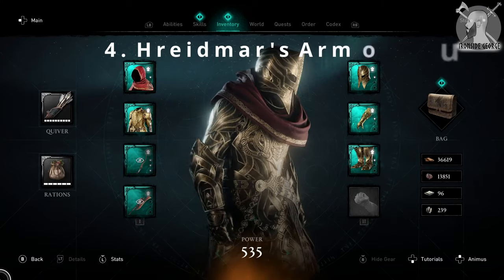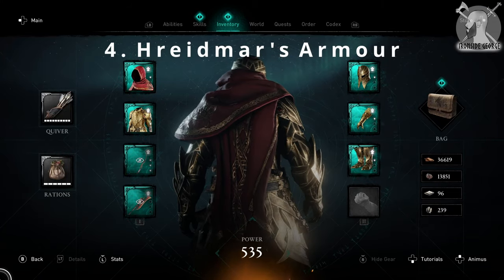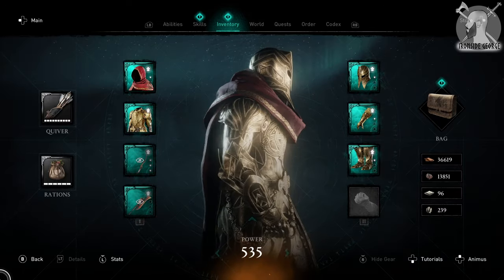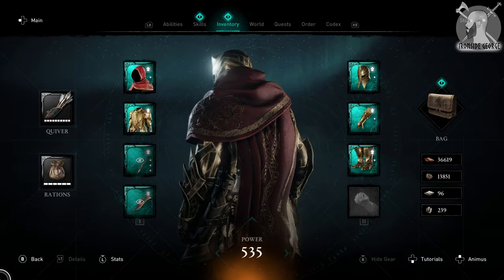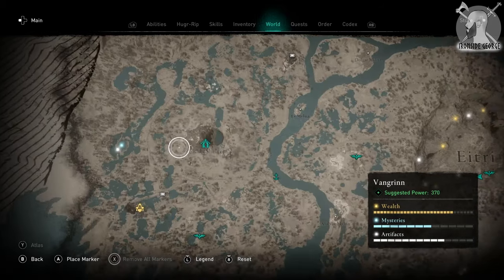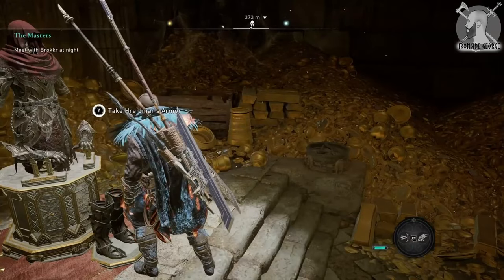Moving on to an armour from the Dawn of Ragnarok DLC, we have Haridmer's Armour, which is not only one of the strongest armours in the game but in my opinion also one of the best looking. This armour, which you'll find in the Hodder Shelter in the Vangrin region, can be taken freely, however it initially comes cursed.